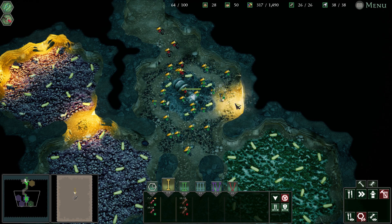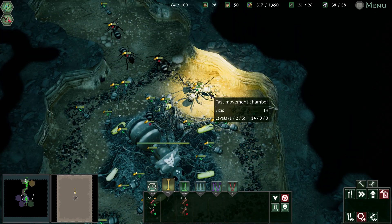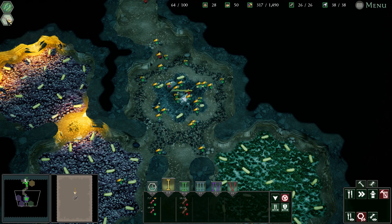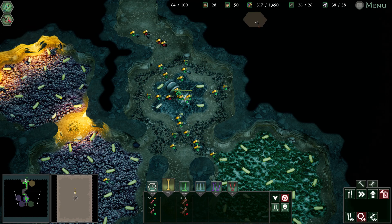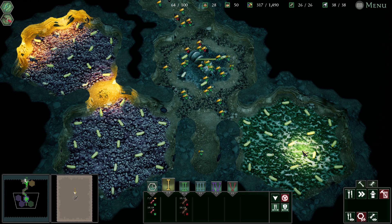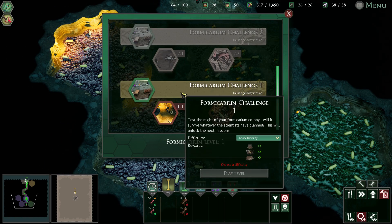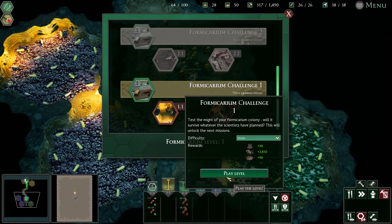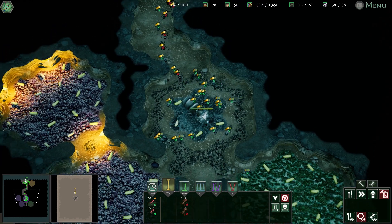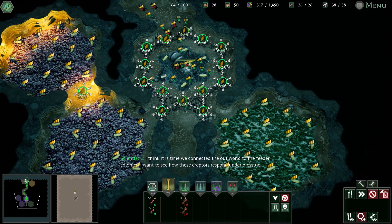Hey guys, what's up, it's Mike here and we're back with a new colony in Empires of the Undergrowth. I did a little bit of farming because I knew with just one set of workers and black ants we weren't going to be able to do the first challenge. So we're going straight for insane — we've got two groups of level 3 black ants.